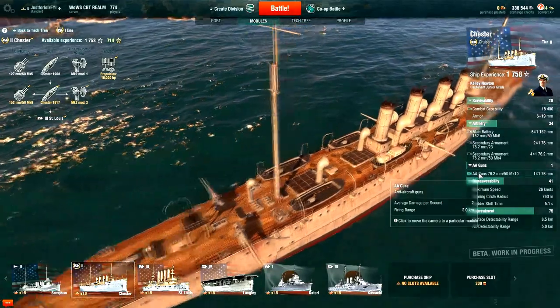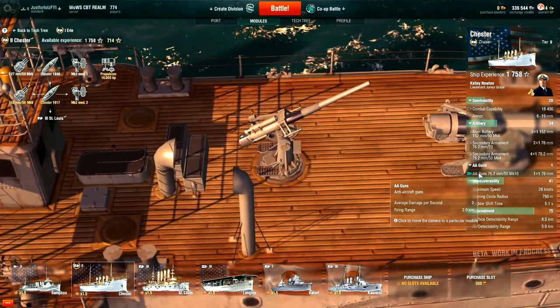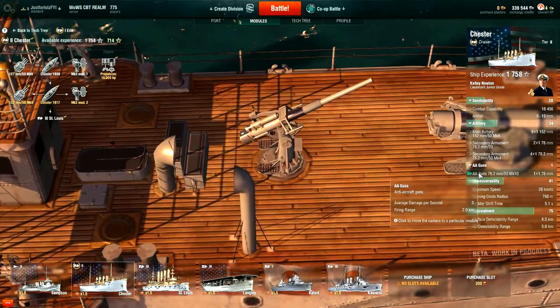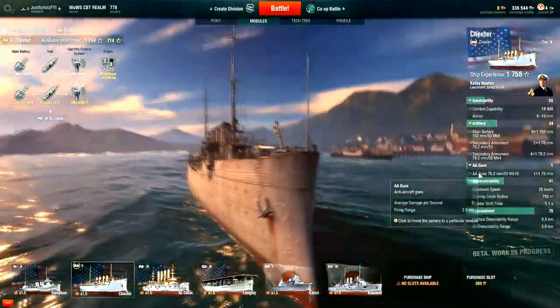Regarding AA guns — the Chester is not feared by planes much, as its AA armament consists of exactly one 76mm gun. Oh well, at these tiers you will get away with it anyway.